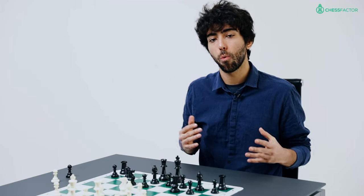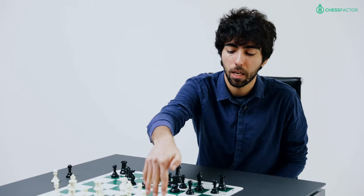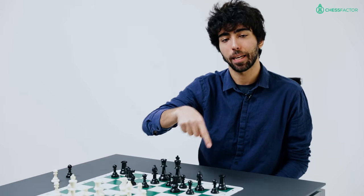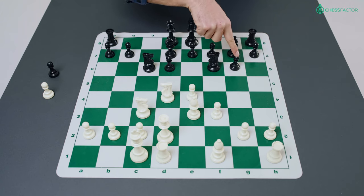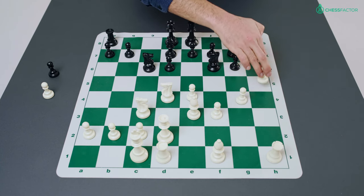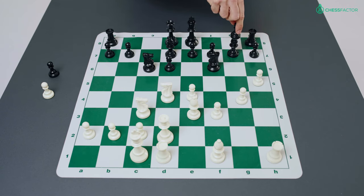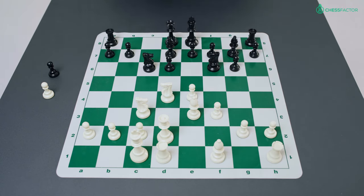The idea behind white's play is that he is expecting black to castle on the kingside, and white wants to push forward the g and h pawns to create an attack against the black kingside. In particular, the pawn on g6 is an easy target because white can latch onto this point and use it like a hook — with g4, h4, and h5, targeting g6 is easier than if the pawn were back on its starting square. To combat this, black must fight against the white king on the queenside.